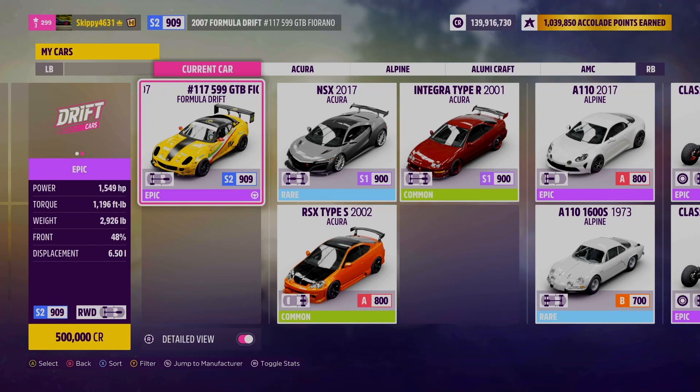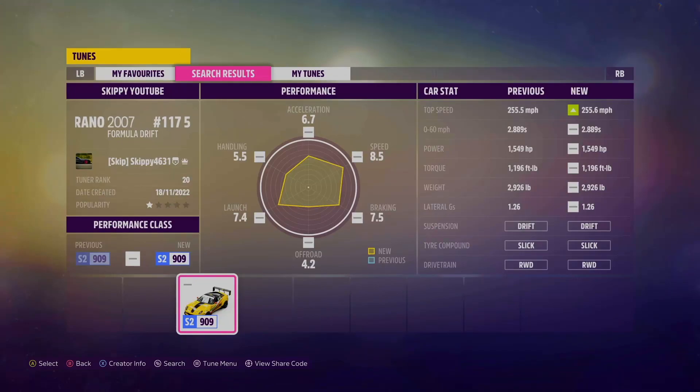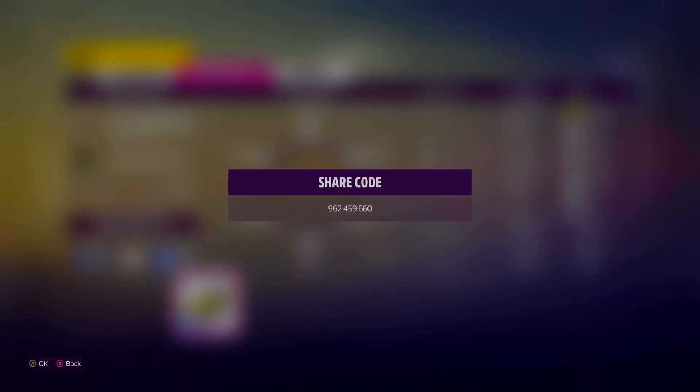This week's Drift Zone PR stunt is S2 998, so any car in S2 will do you absolutely fine. I'm jumping in the Formula Drift Ferrari 509 GTB Forino, 500,000 credits from the Auto Show. The tune I'm using in today's video is up for download — just search my gamertag Skippy4631 or the file name Skippy YouTube. Share codes for all tunes are in the description and in the comments below.